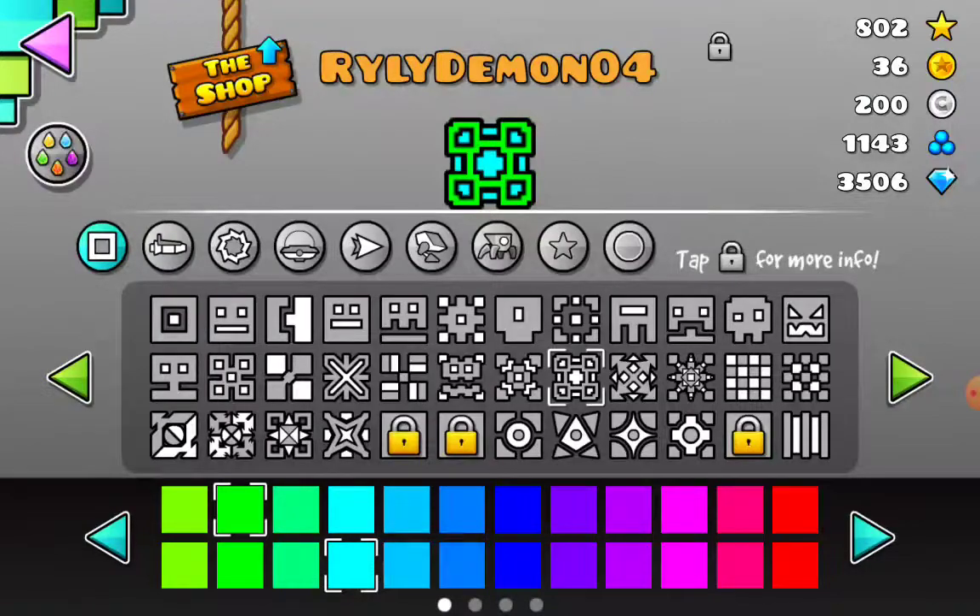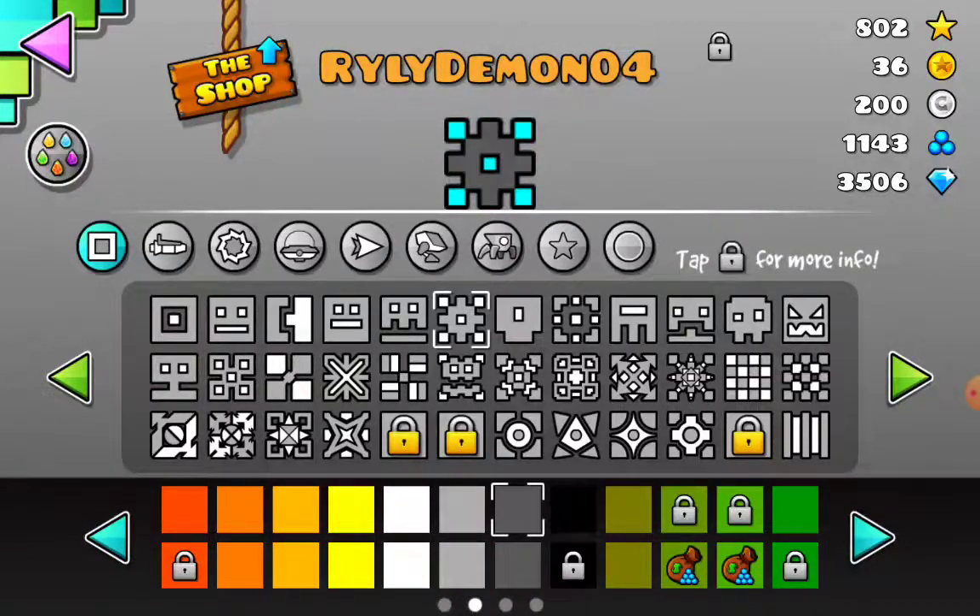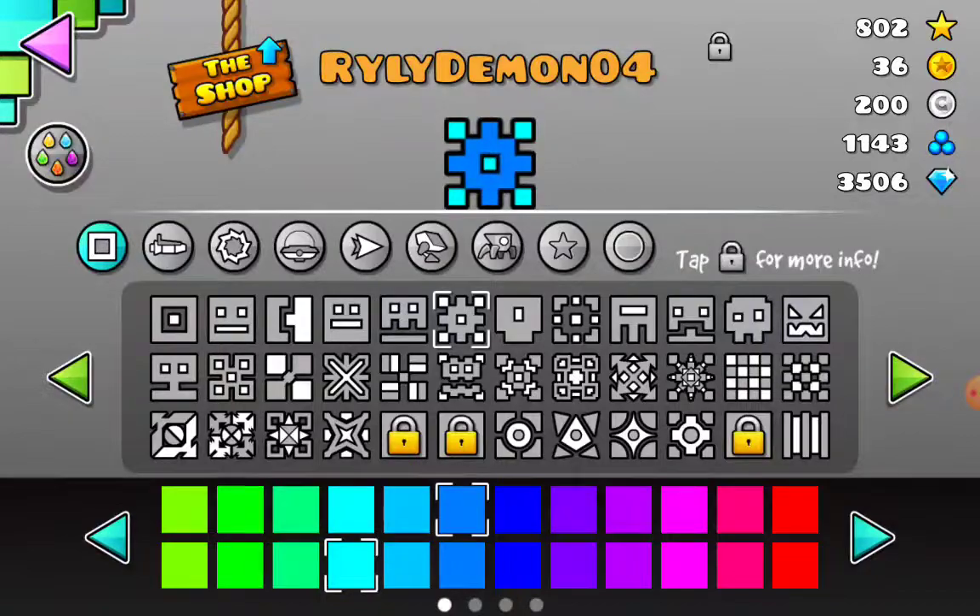Okay, now we're going into colors. If you're using the default icon, I recommend going for the normal colors. If you want to use this, I recommend going for this or this. If you're using this, go for this or this instead.